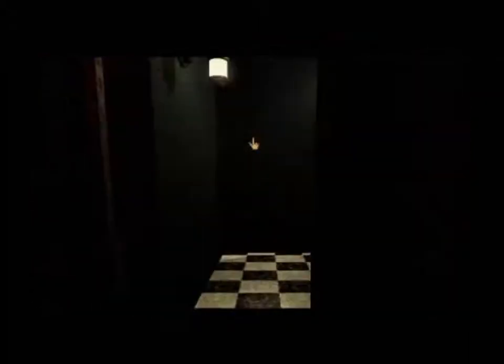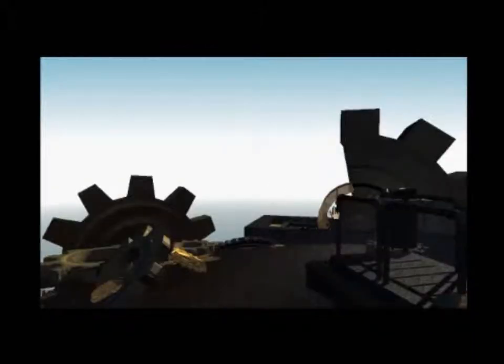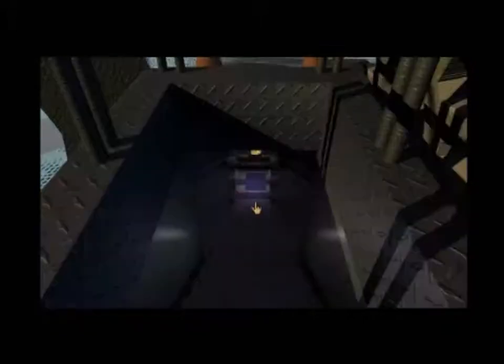There's no reason the combination wouldn't be correct — it's on the other two podiums. Of all the ages, this is probably the simplest one of the four. I mean, you can't get much simpler than this. And voilà — just like that, you basically get your exit out of the age back to Myst Island.